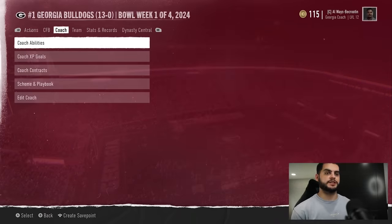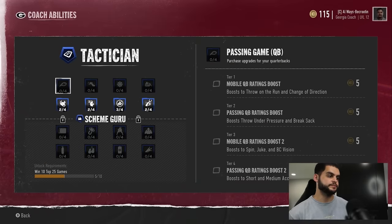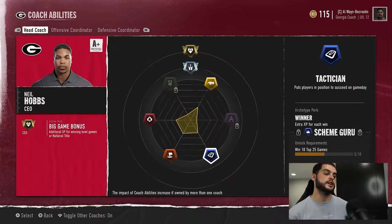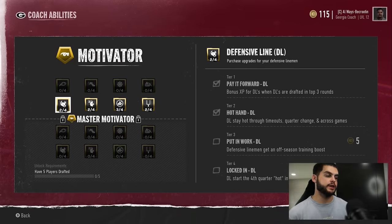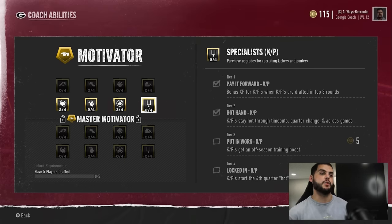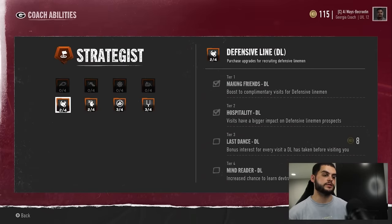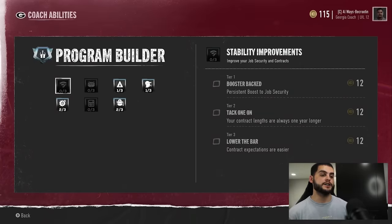When reviewing coach abilities, you may notice some just aren't great. For instance, tactician might offer 'boost change of pursuit' or 'change of direction' — do you need that? Probably not, so don't waste your points there. Just take the ones that are actually good and useful. Bonus XP is pretty good; 'stay hot through timeouts' — probably not needed; 'pay it forward' — maybe. For recruiter, things like 'booster complimentary visits' are solid at the cheap price point. Take the ones you absolutely think are useful and save the rest.